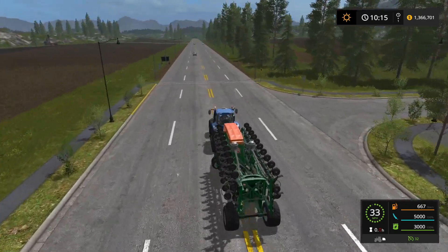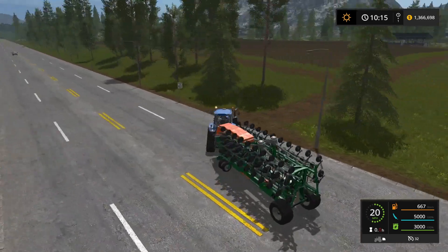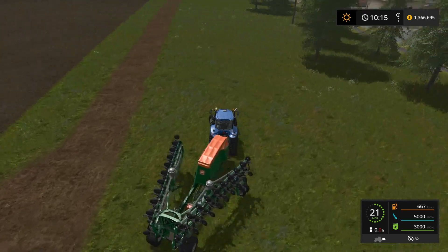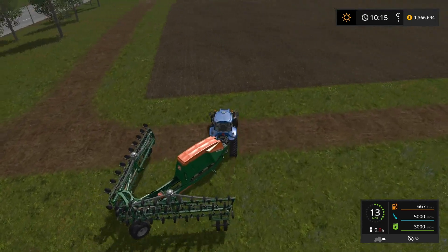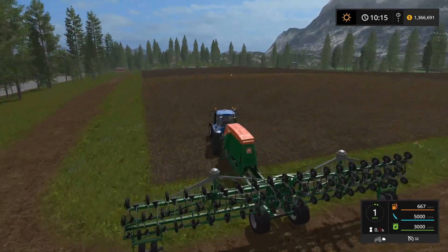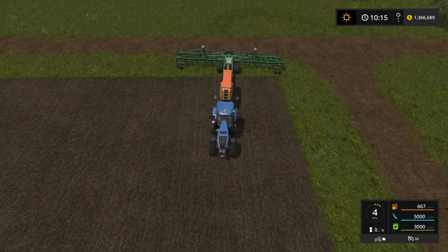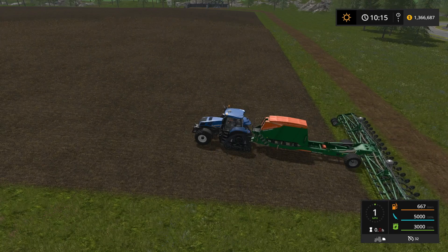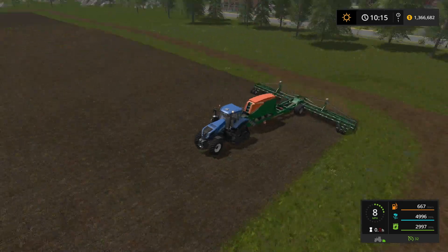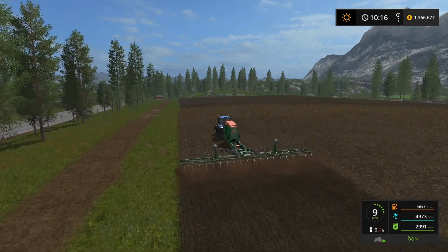We got our condor all filled up. We're gonna go down here and get it planting. We'll just put him over here in field 26 — it needs to be planted. This thing is a little wide but it's a lot easier to move around than the seed hawk. All right, let's switch this over to canola, that's what we're planting and let him go. We're seeding and fertilizing with this thing, so good to go.